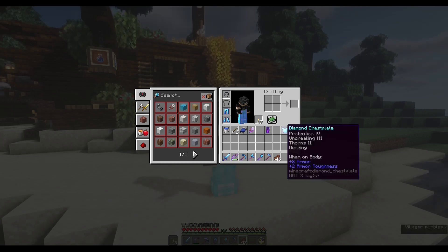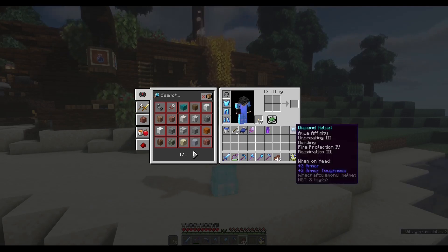On the chestplate I have Thorns 2 — it was just Thorns 2 — but we also have Protection 4, Unbreaking 3, and Mending along with Thorns 2. So this was again very good.